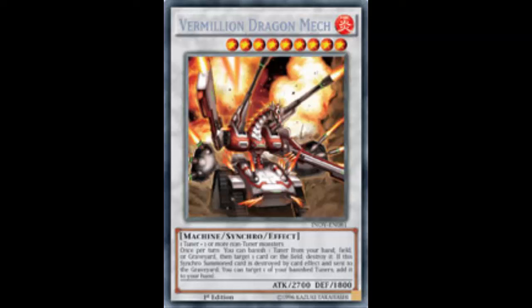Let's get into it. This is Vermillion Dragon Mech — it's a Fire Machine synchro effect monster, Level 9, 2700 ATK and 800 DEF. For a Level 9 synchro, 2700 ATK is fine, similar to Trishula's stats.